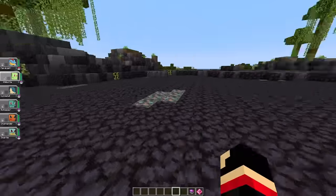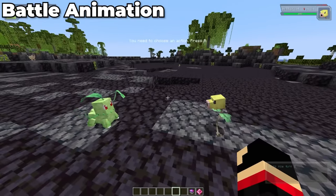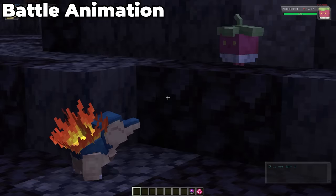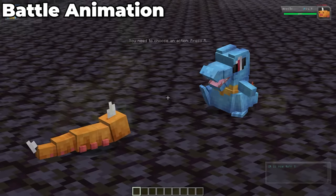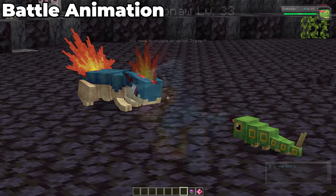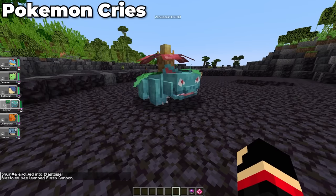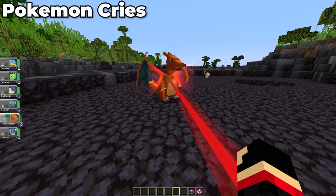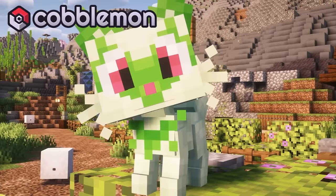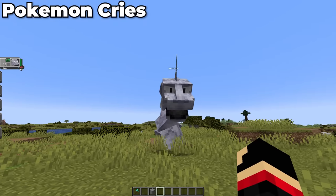I think the Johto starters are the only Pokémon so far that have a battle animation. Chikorita gets its vines out, Cyndaquil gets its flames up, and Totodile gets amped up. I'm sure they'll give more Pokémon these features, but they need to get caught up with everything else first. Pokémon now also give off a cry when thrown out or sent into battle — some are pretty cute, while others can be menacing, and it all adds up into each of their personalities.